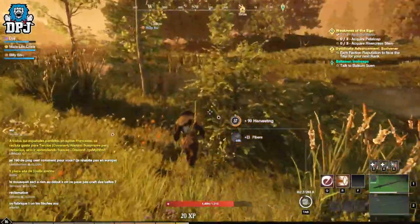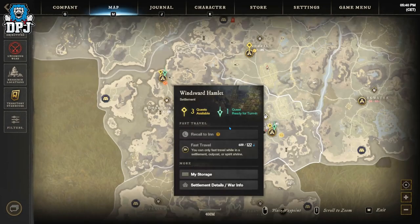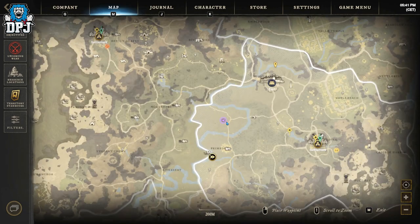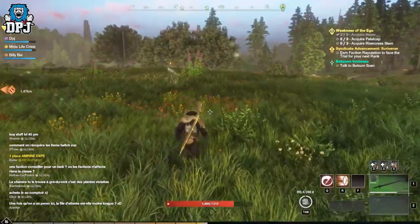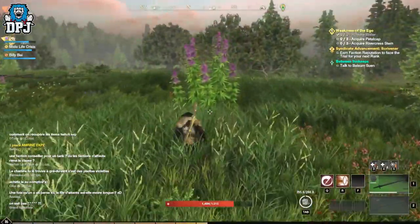As you can see right here on the map, within the main area of Windsward, to the left of it near the border is a place called Primrose — which is basically fields of goodness. This is where you want to be to farm that harvesting level, because the fields here are full of hemp as well as herbs and other stuff. If you do a circle of these fields you will level that harvesting in no time at all, as everything just keeps respawning.